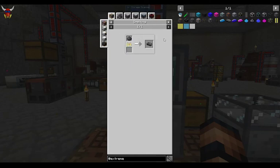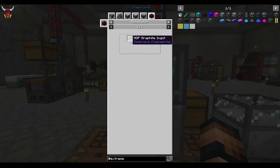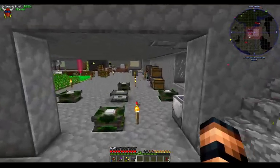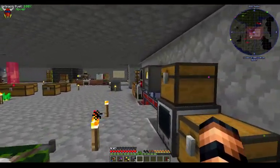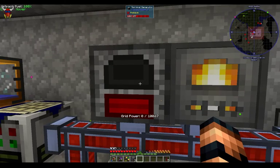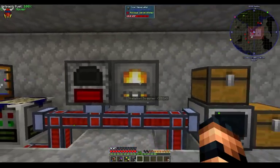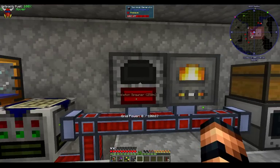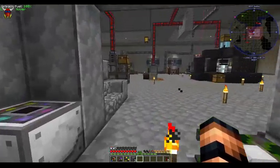So let's talk about these graphite bars a little bit. This is done with the HOP graphite ingot, going into the resonator for 32 GP, and it turns into a graphite bar. So let's take a look at how I've got that set up. If you remember, we've got our survival generator — this ends up being part of your grid power network.